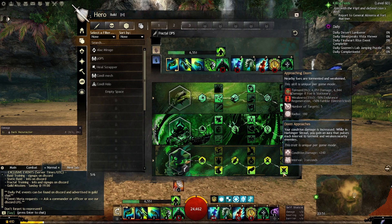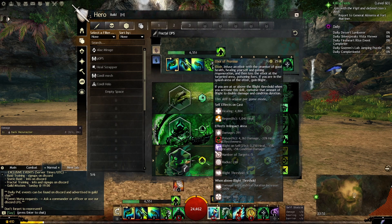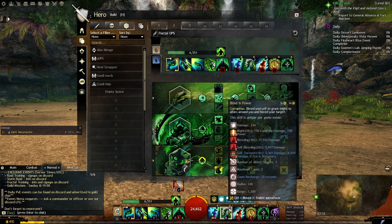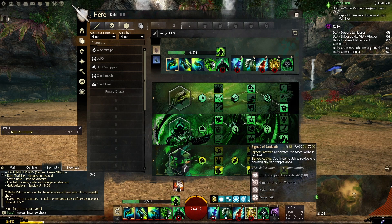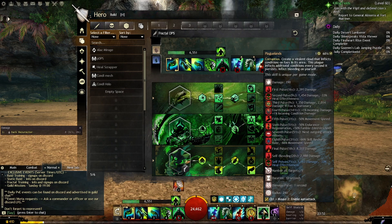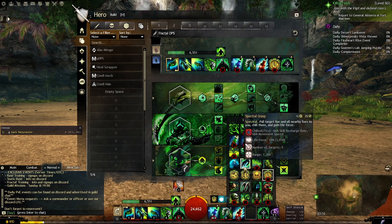For the skills I take two elixirs to generate blight: elixir of promise and anguish. Blood is power and signet of undead to generate shroud faster, and the elite plaguelands. Also, you can switch the signet of undead to another utility based on the situation that you are in.